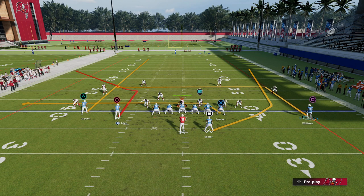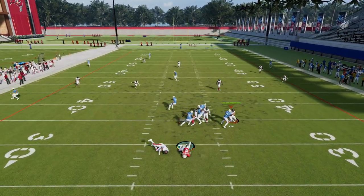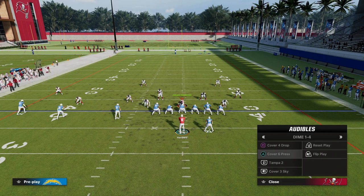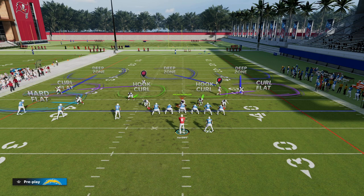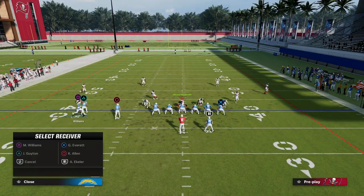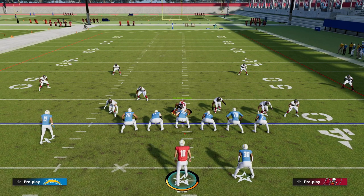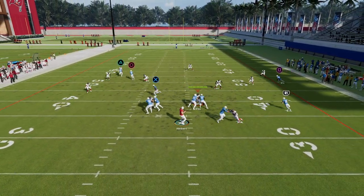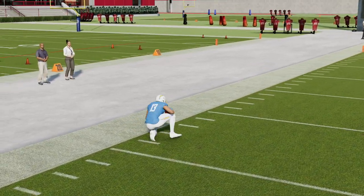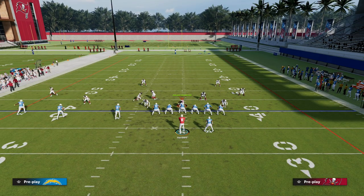This corner route is very difficult to stop, especially when your trips is to the field. Zone coverage this year has a lot of holes. As a passer you go through your progressions — look right, not there; look left, not there — but now you've got your dig and your corner route both beating a basic Cover 3, Cover 4, or Cover 2. You're able to do a great job against zone coverage.